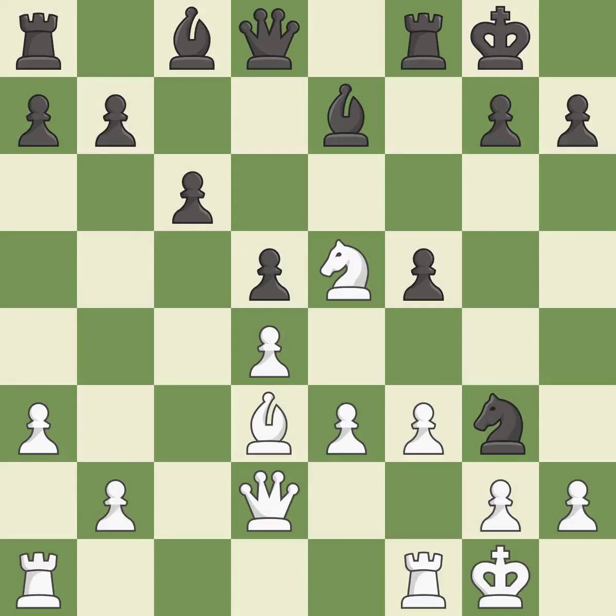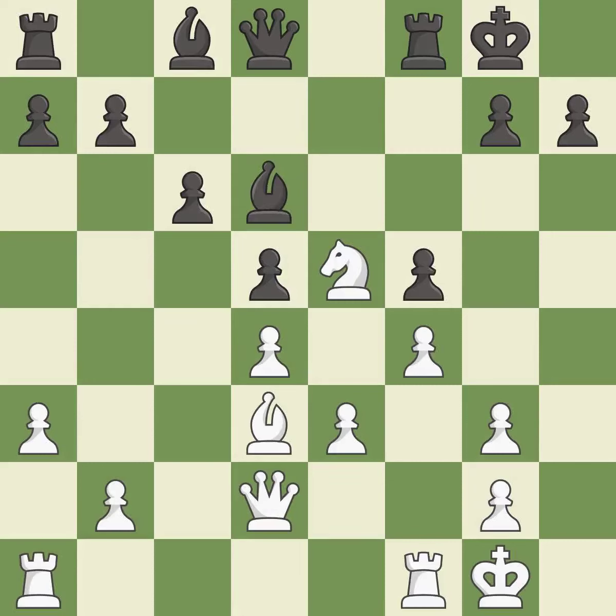This forces doubled pawns in front of the opponent's king, decreasing its safety and harming the pawn structure; it is best. This is a fair move; it is good. This is not the best; it is an inaccuracy. This ignores an opportunity to develop a bishop off its starting square; it is a mistake.